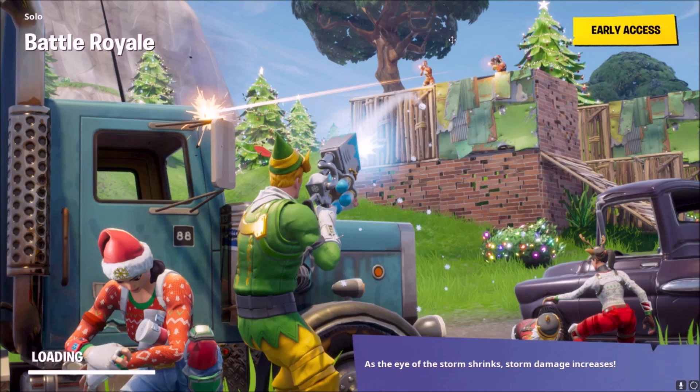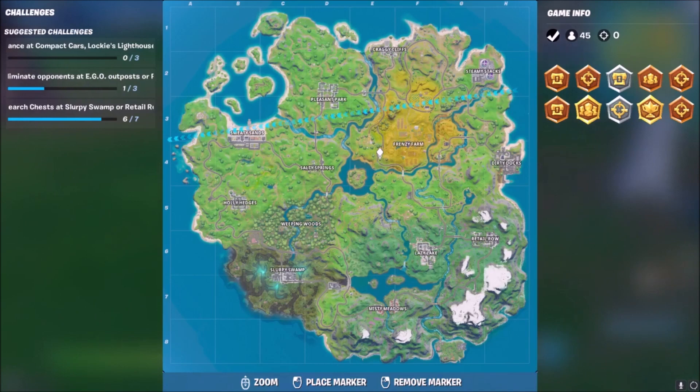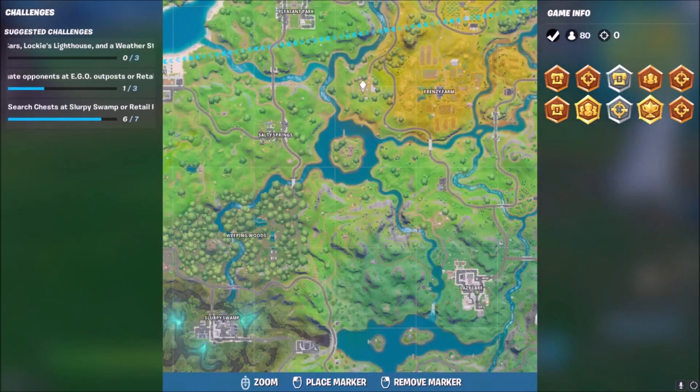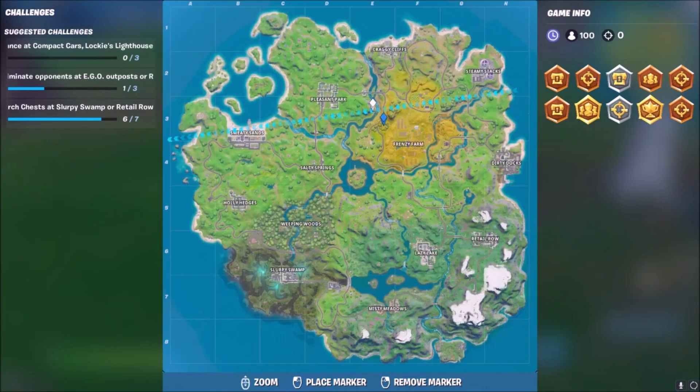Right now I'm starting squad tournaments. Me and my squad land Risky Reels and it's real good. There's also a little split that you can do there — we aim for Risky, and if no one's there, we'll do a split. If no one's here, one of us will go here. There's also a triple chest spawn right here which you could land for solos.